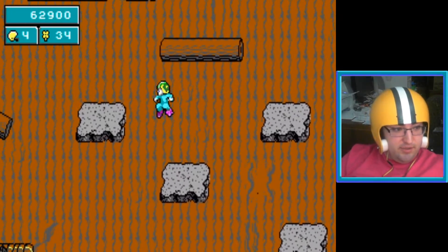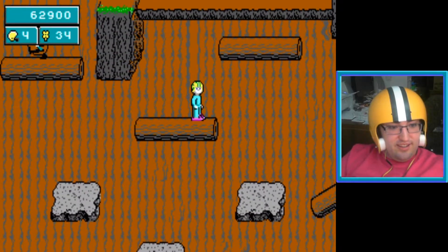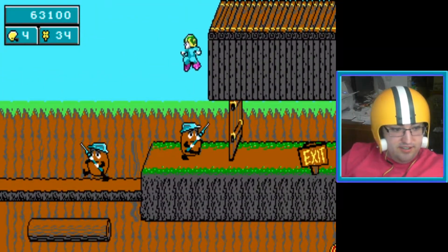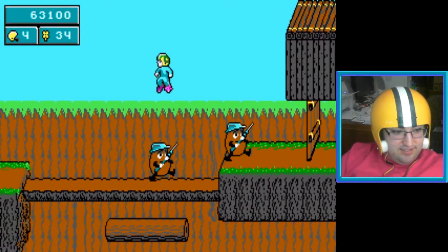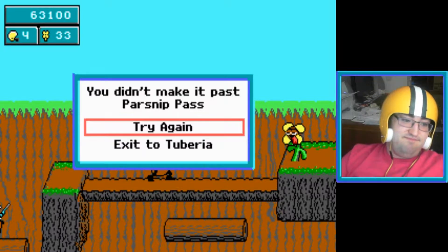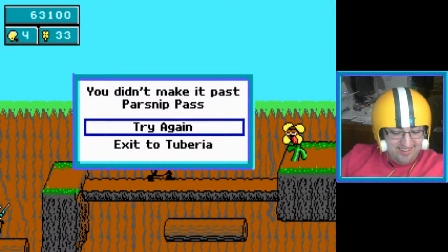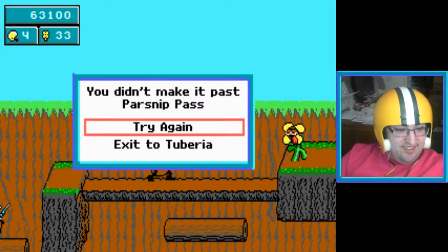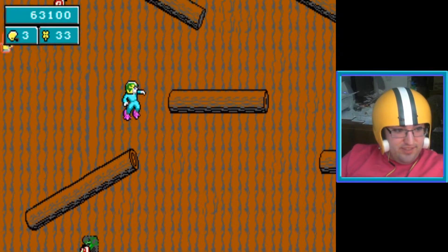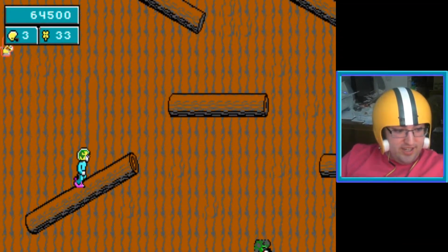Finally got up there. In the other games you could always consider throwing — whoops. Why can I not throw the damn thing down? I keep hitting the wrong stupid button. I was so close. Well, at least I know there's a secret life in this level, but god damn if it's not a little bit tricky to get to.